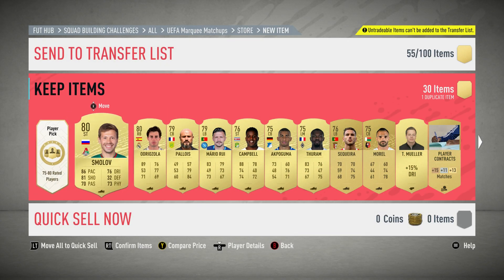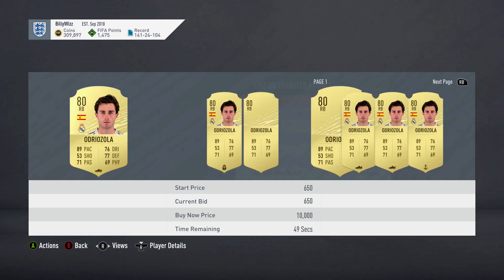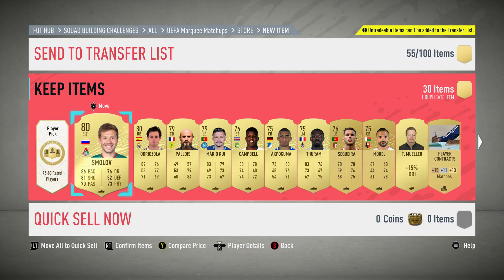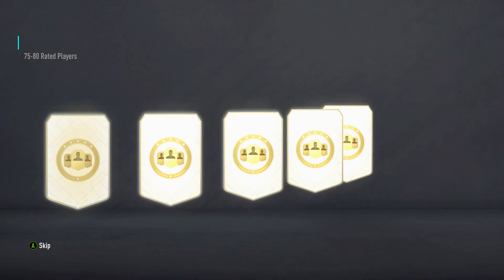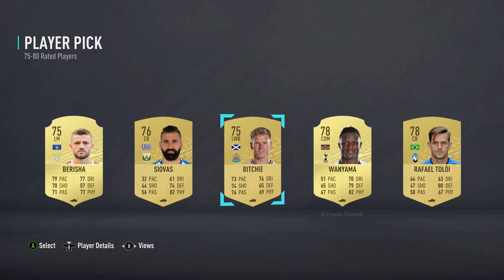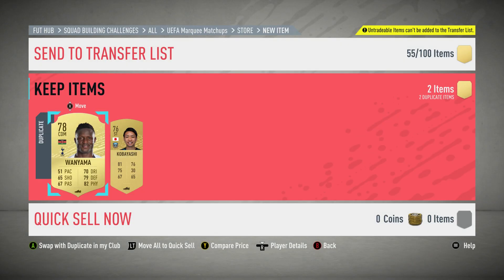Oh, we've got a Player Pick! Nice — oh who is it? Oh, wicked. He's not worth a cup but okay, I'll take that. Player Pick — let's go for Wanyama. Why not? Wanyama, you're in the club mate. Wanyama, you're a duplicate — we're going to have to sell you mate. Unlucky.